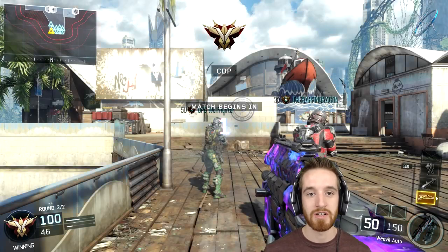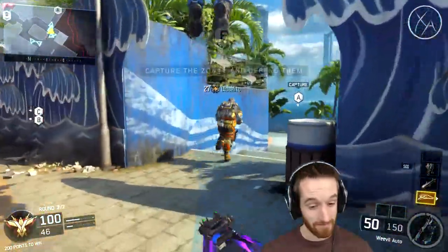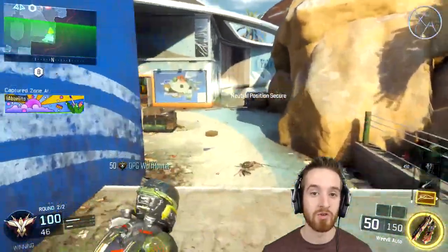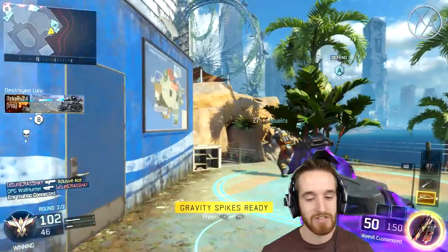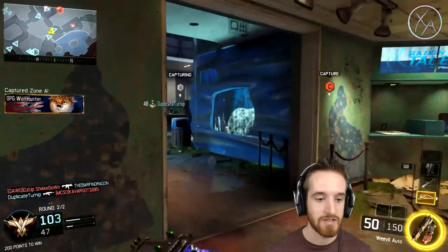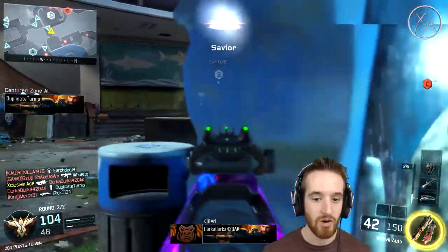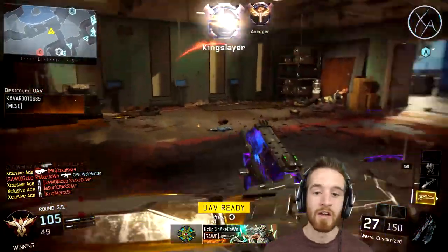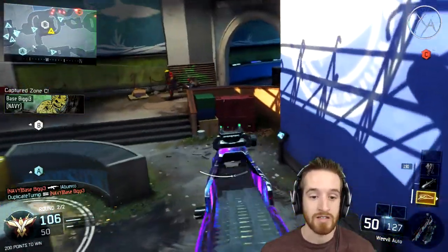Don't waste gravity spikes on a single kill — always aim for minimum two kills. Sometimes one of the two guys gets killed by a teammate just as you're coming down, which is unfortunate. Let's call this UAV in — looking at the minimap for a good opportunity. Right there — got three with that one! I saw they were all confined within this building. I thought there were only two, so that third guy was a nice surprise.